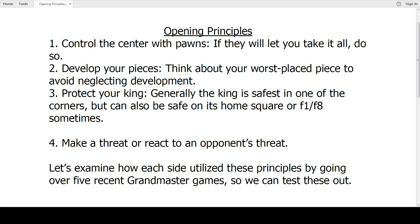The third main idea is to try to protect your king. Generally in the first 10 or 15 moves, most players will try to castle their king either to the queenside or more commonly on the kingside, because the king is safest in one of the corners where it is hardest to attack. In some cases it can also be safe on its home square or on f1 or f8, or if the queens come off the board. The reason it's very important to protect your king is because checkmate ends the game, so king safety is of paramount importance.